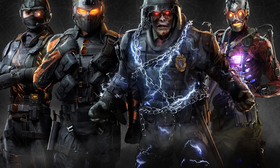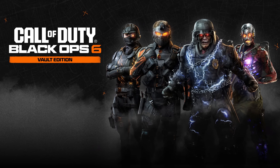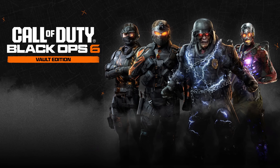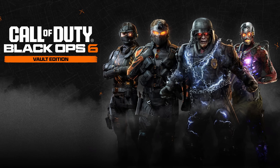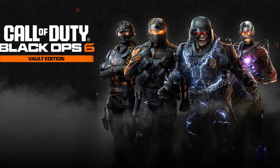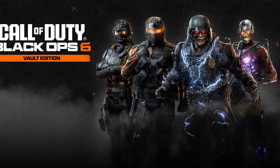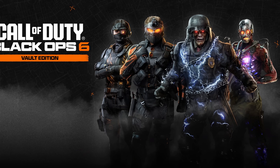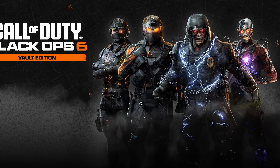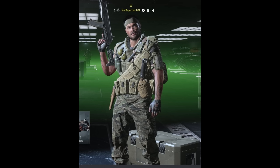Some of these operator skins look pretty sick — this is what Black Ops 6 will look like day one. They have that milsim style with the glowing zombie effect typical of the Black Ops series. The skins don't look too outlandish; there are glowing lights and masks, but overall it still has that milsim style many of you wanted. We're not seeing any furry or animal skins — at the moment this is what the game is looking like.